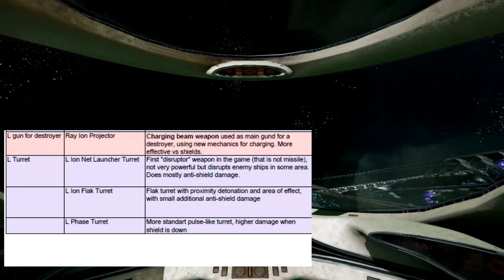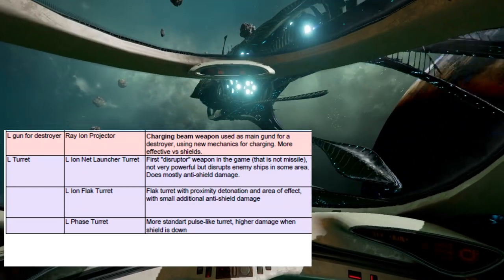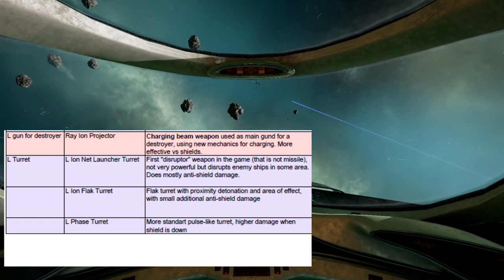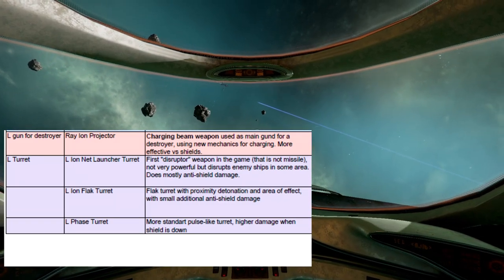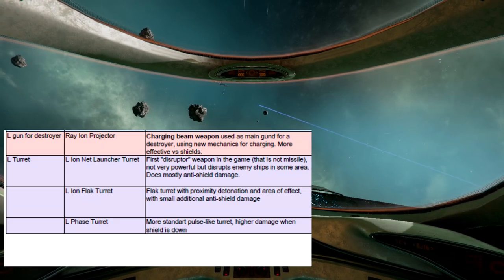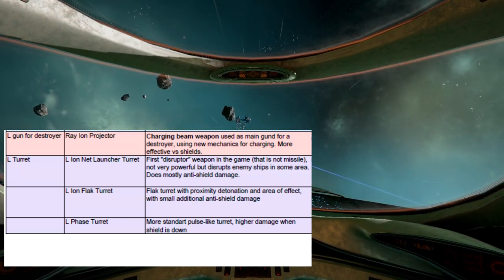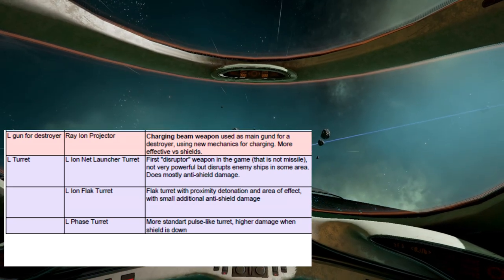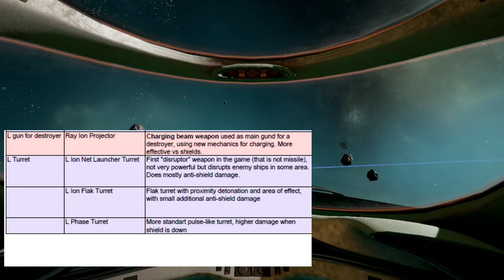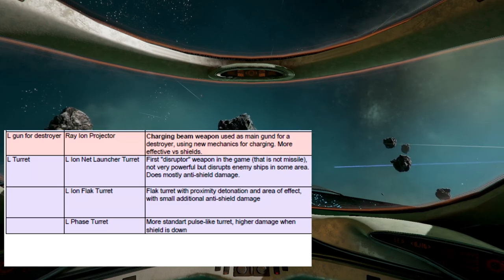There is a large Ion Net Launcher Turret — it's the first disrupter weapon in the game that's not a missile. So it's not very powerful, but it disrupts enemy ships in some areas. It does mostly anti-shield damage, makes ships' maneuverability worse, and disables boost and travel drive for some time. It has proximity detonation and does area damage. All I can think about is pirating — it would also be really good to keep ships in these big battles from fleeing and running away, so you don't have to deal with them later.